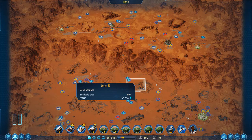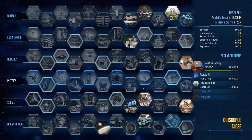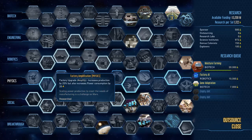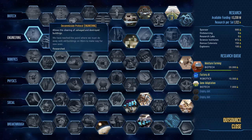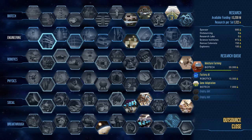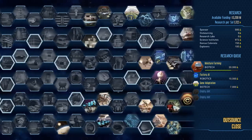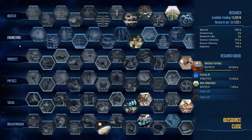G'day and welcome back to another episode of Surviving Mars. In this episode we're going to go through the engineering research tree, same as we've done for the other ones. We'll go through each of the research traits, remembering that they're randomized so they won't be in the same order when you're playing the game, but these research techs will be in your game. Let's get straight into it.